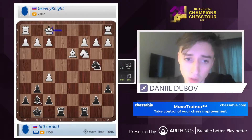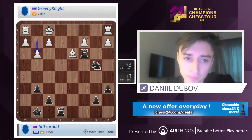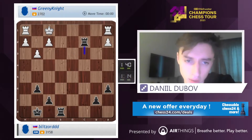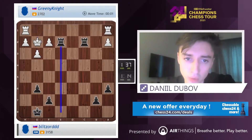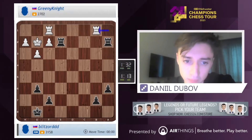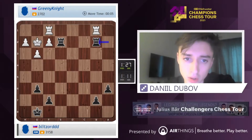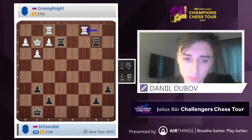He goes there — wow, this is definitely a mistake. Now I just take and I think black is just better. Okay, but then we have Rook e2 and we win one more pawn, which should be important. Okay, Rook b2. Rook takes f2 is a threat. And then we start running pawns, I believe.